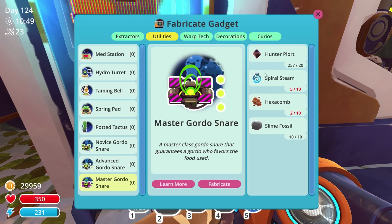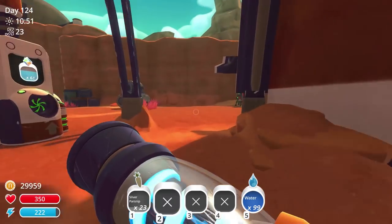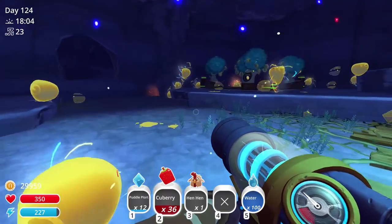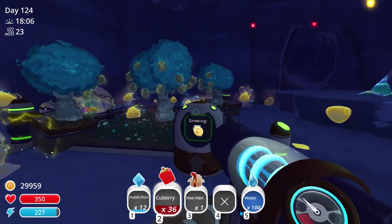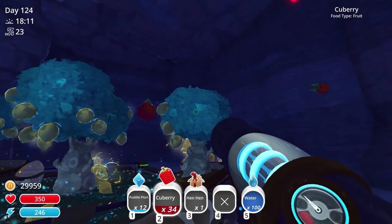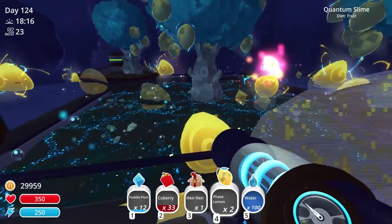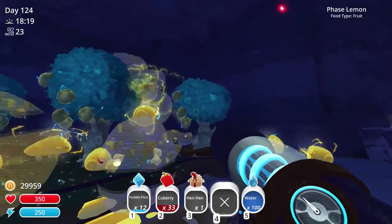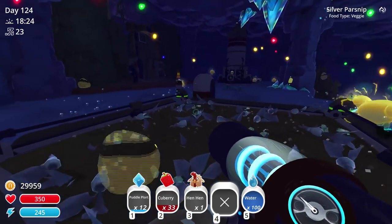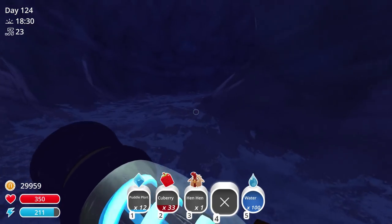I'm just gonna go run and grab this stuff without you guys because it might take a little bit longer than I thought. Still in the process of getting all the required items — however, I wanted to show you guys this because I might not have covered it fully. The phase lemons no longer require you shooting a fruit through them to get them — you just pick them like regular fruit and they fall on their own. They're just like a normal fruit now.